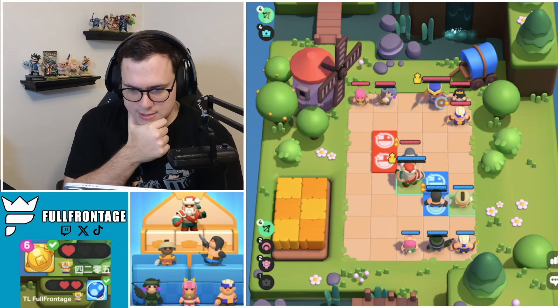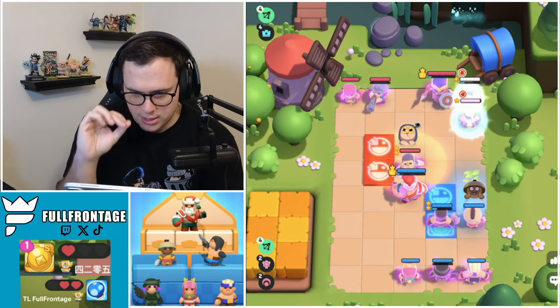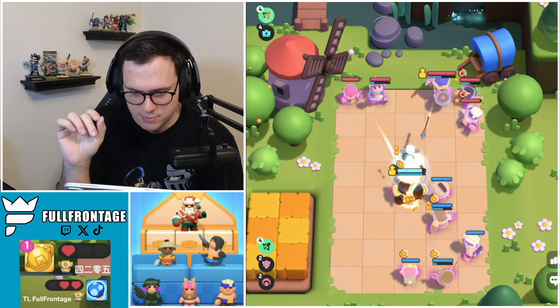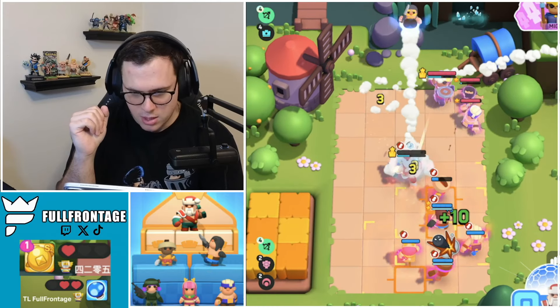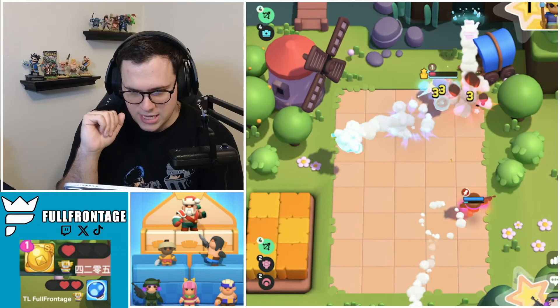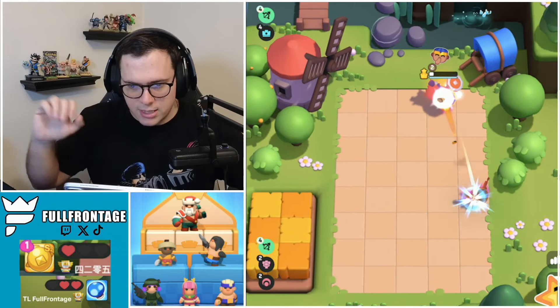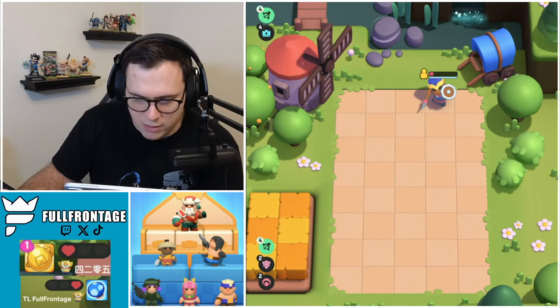Let's grab the Apprentice Monk and go for the Boast. The Apprentice Monk is going to be getting shots on the right-hand side — silence the Princess, silence the Dagger Thrower, not that silencing the Dagger Thrower really does anything. We are going to be able to Boast right there. Princess is going to take a lot of damage. Can the Muskie clutch it up? The Muskie does not clutch it up. Heading into round five.